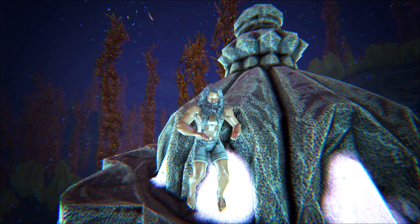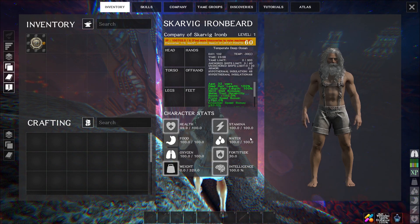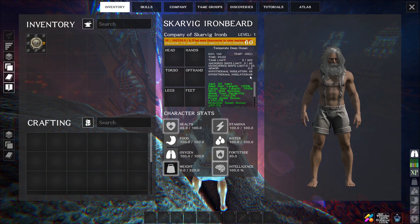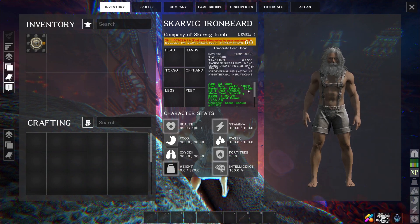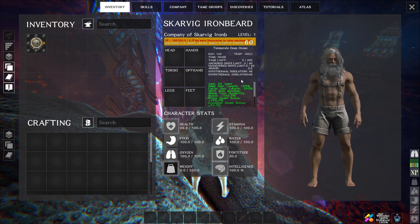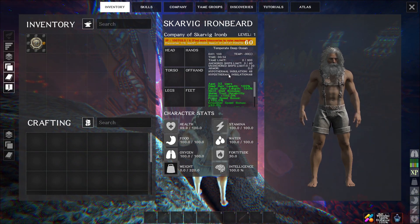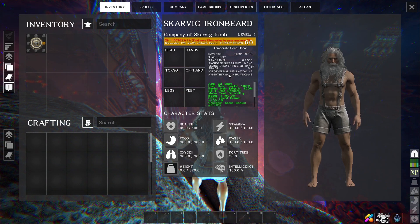The wiki says that fur armor provides zero temperature protection when it's wet. It may be actually zero or something else since the wiki may be out of date. I've got the equilibrium buff and when I remove it, it takes insulation down to zero. At the moment I've got 48 insulation — when you divide 48 by 30 it ends up being about 1.6. Two points of fortitude per level gives you three insulation for the first and second points, then four for the sixth fortitude, so it goes three, three, four.